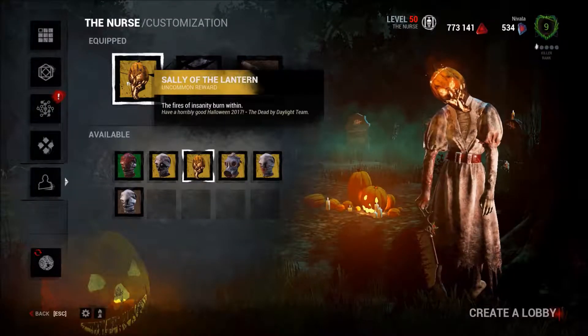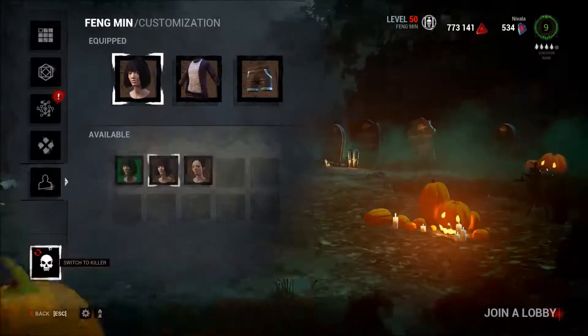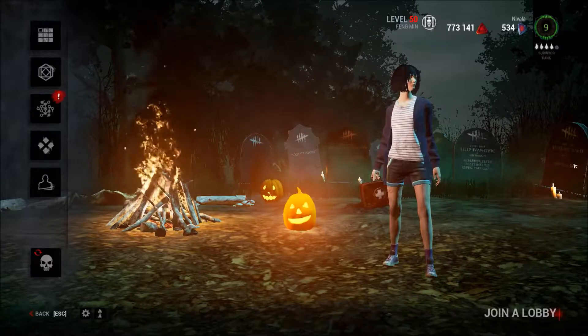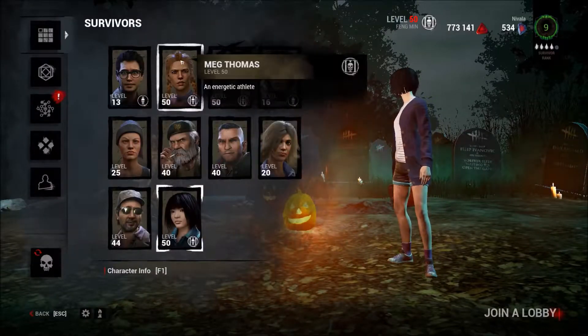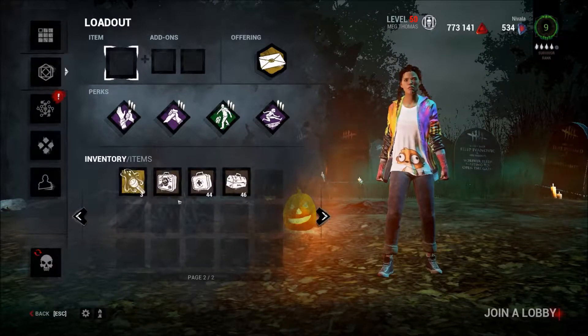And look, they have a little message for us: "Have a horribly good Halloween." Now looking at the survivor side, we can see close-ups of the tombstones here in the back. Survivors got some Halloween items as well. We got our will-o'-wisp flashlights.